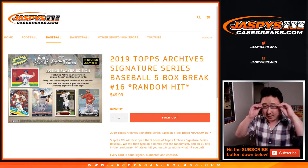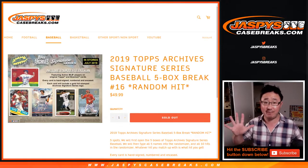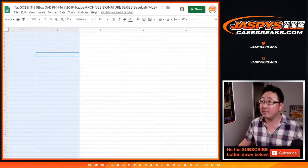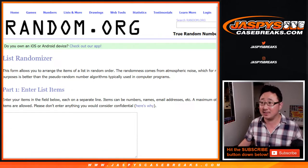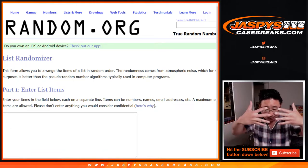Hi everyone, Joe for jazbeescasebreaks.com with 2019 Topps Archive Signature Series Baseball 5-Box Random Hit Break No. 16. So from a fresh case, 5 boxes is a quarter of a case. Big thanks to these folks for getting into it. So what I'm going to do is pop open this case, select a stack of 5 boxes, type in the hits, randomize your names, randomize the hits, put them together and see what you get. Good luck.